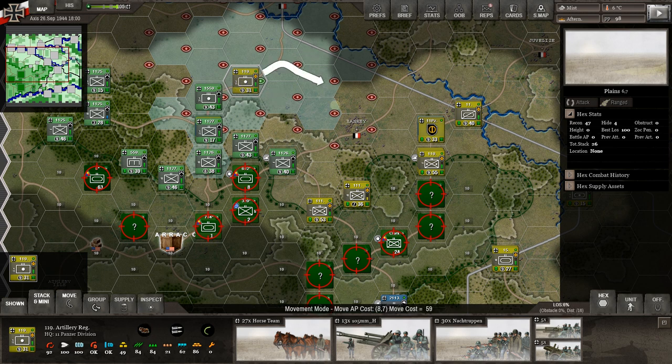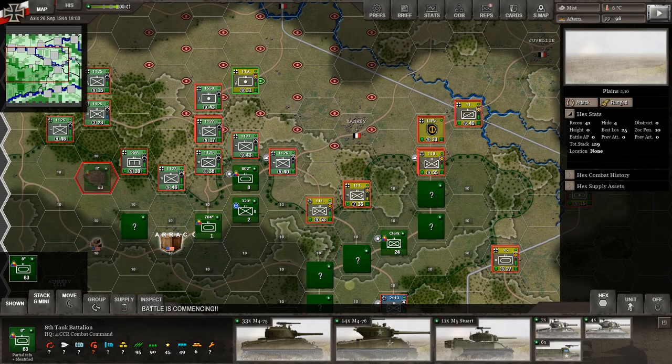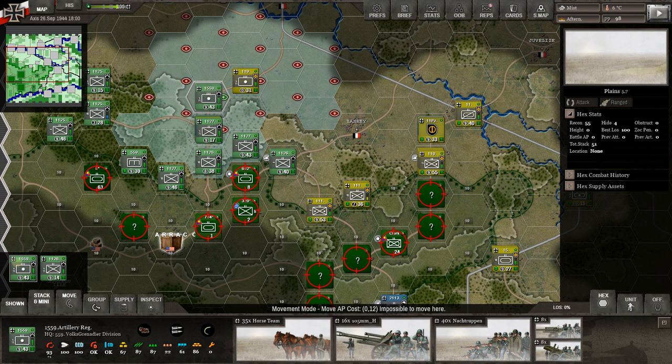During the afternoon turn, let's fire our artillery. I want to try hitting that armor with the divisional artillery — the better guns. They really rip up soft targets, but let's see how they do against hard targets. We hit and get almost nothing — just his readiness down slightly and a little entrenchment reduction. Looking at his force: 33 M4 Shermans, 14 M4-76s, 11 Stuarts and some smaller tanks. That's a really strong force. A wasted shot unfortunately.